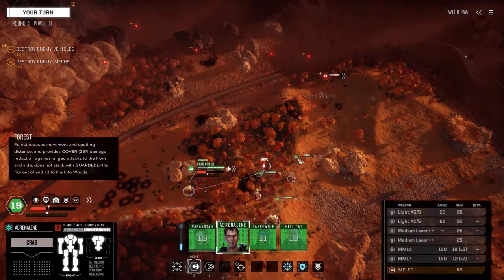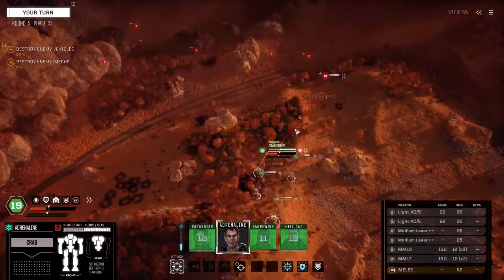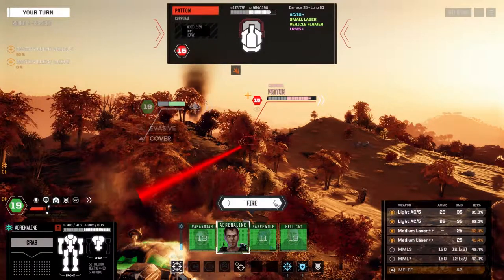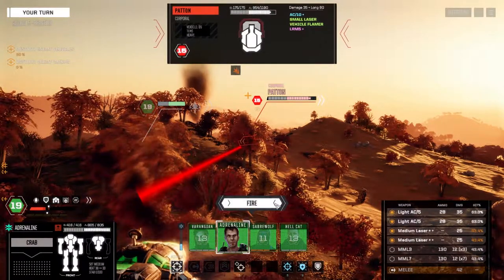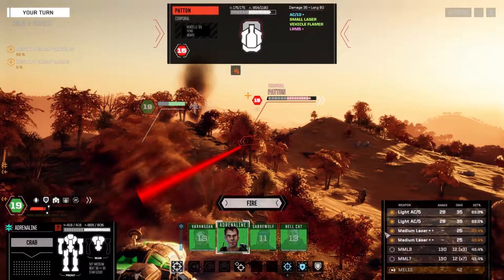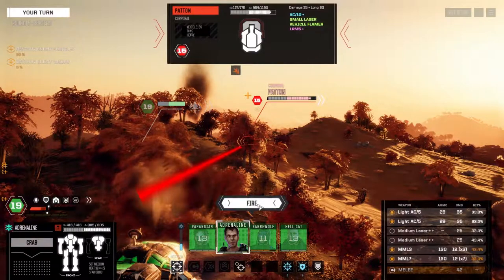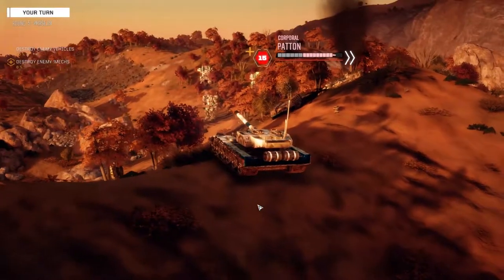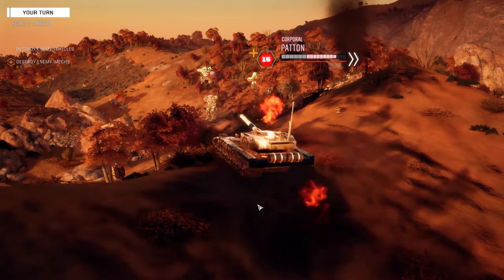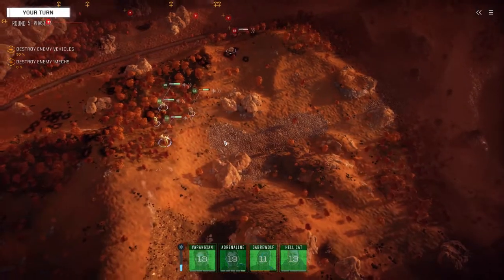Adrenaline is going first. Going to walk it over to max out the chance to hit. We're going to leave the MMLs off — not quite close enough for them to do lots of damage. Actually let's go this route; we have a better chance to do at least some damage. We're doing nine damage at that range — pretty good. There are just more chances to hit than with the medium lasers.